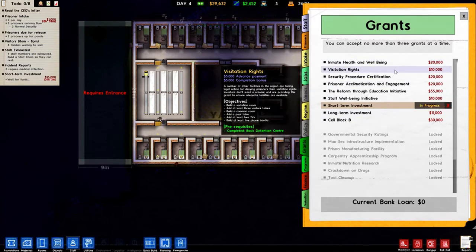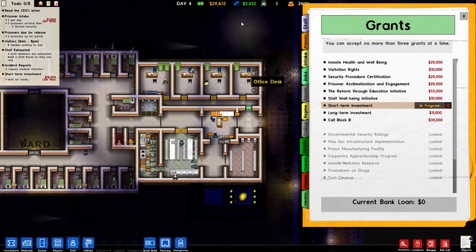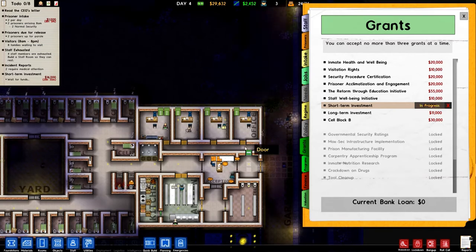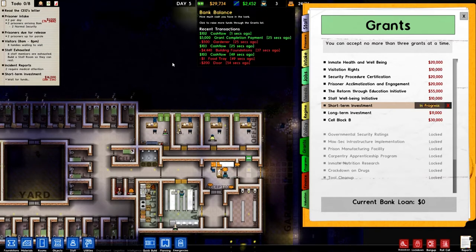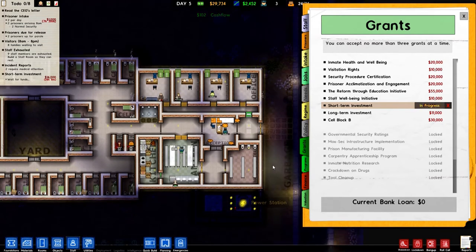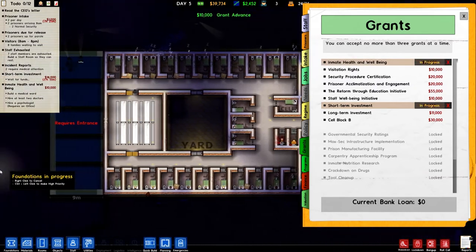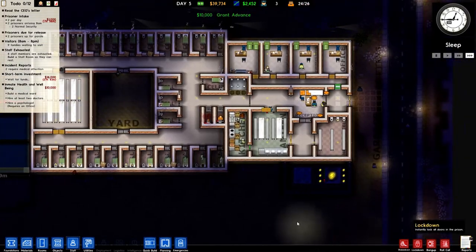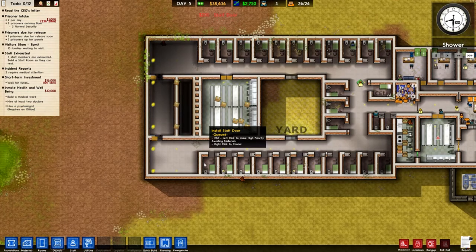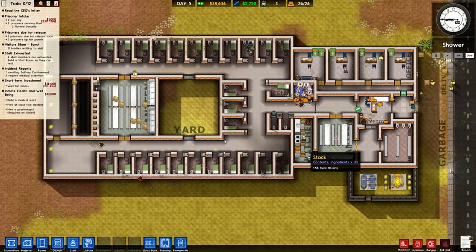Let's look at what else we've got: inmate health and wellbeing, visitation rights. I think I'll do visitation rights next — we can build that off the back of these offices if I do it smart. If we change the offices' orientation and have them going this way instead, we can have visitation rights here with a door people can go through. Let's do inmate health and wellbeing first, so we need to create a doctors' area. I'm going to make this the new shower area.